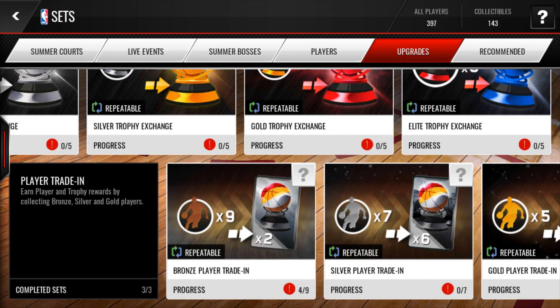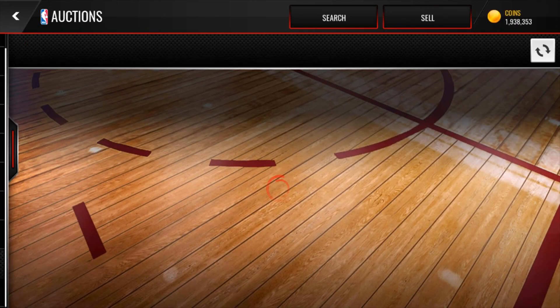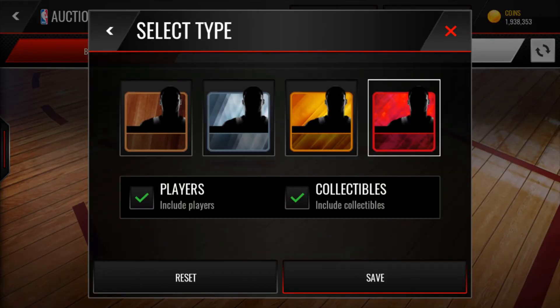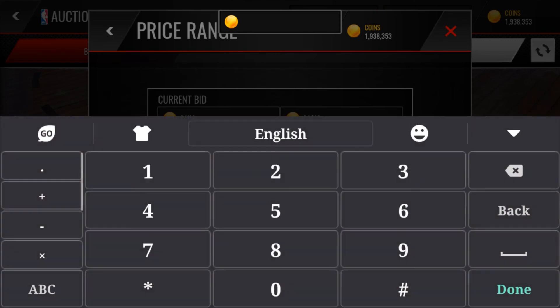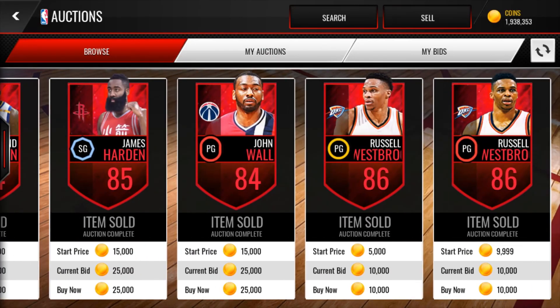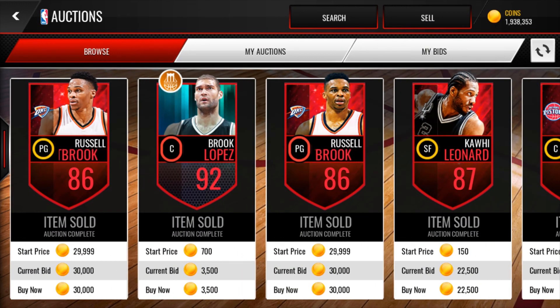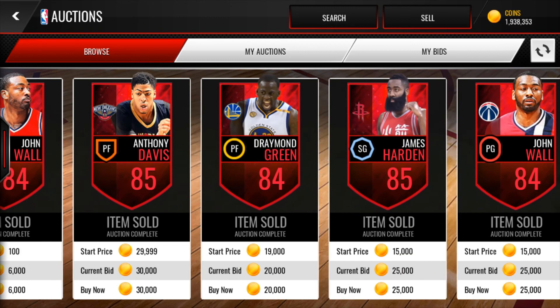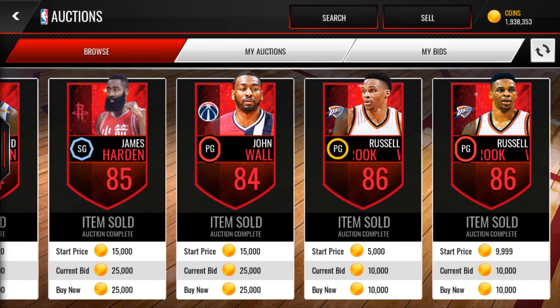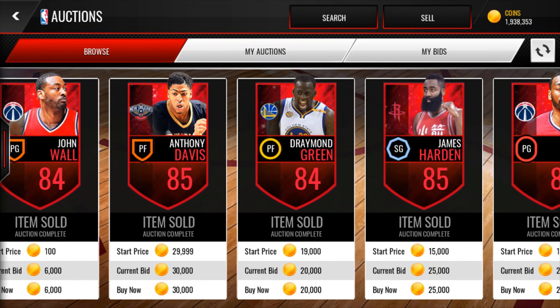The last and final method is one everyone knows — just elite players for 30,000 coins. It's a super simple method you can always fall back on, and it continuously drops good players. Scroll all the way to the right to get that last player or one of the final players, because bots are just going to sweep up the others.